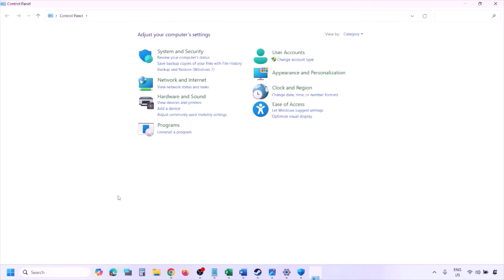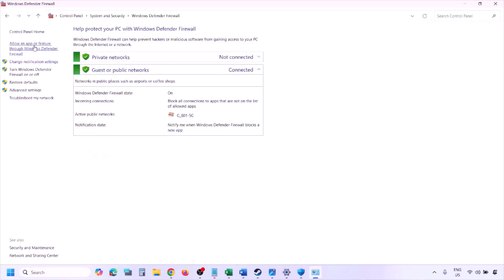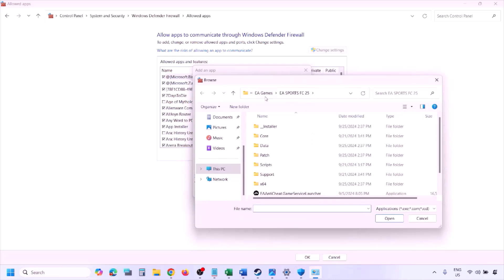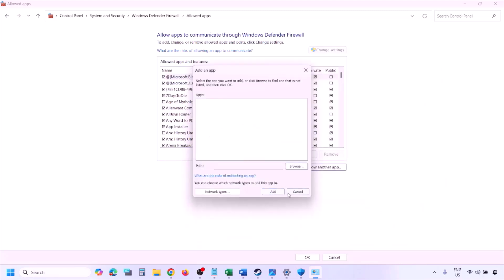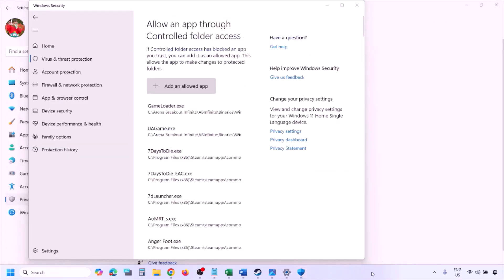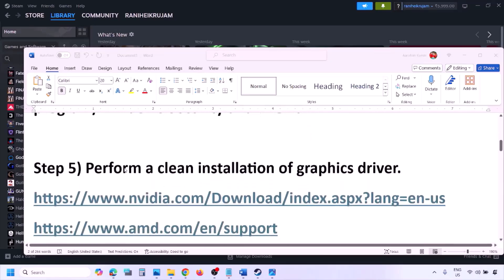You can do the same thing in the Firewall. Type Control Panel in the Windows search box, go to System and Security, then Windows Defender Firewall. Click Allow an App or Feature Through Windows Defender Firewall, click Change Settings, then Allow Another App, click Browse, navigate to the game installation folder, select the game exe file, click Open, then Add. Once the game is added to the firewall, click OK and then launch the game and check.